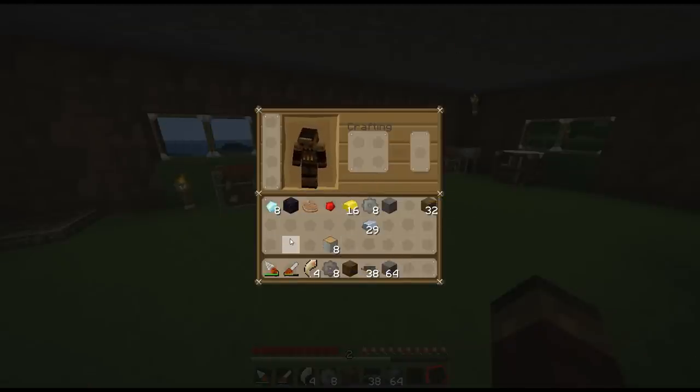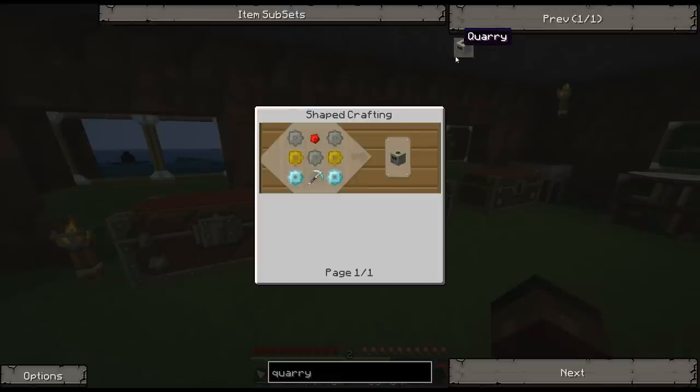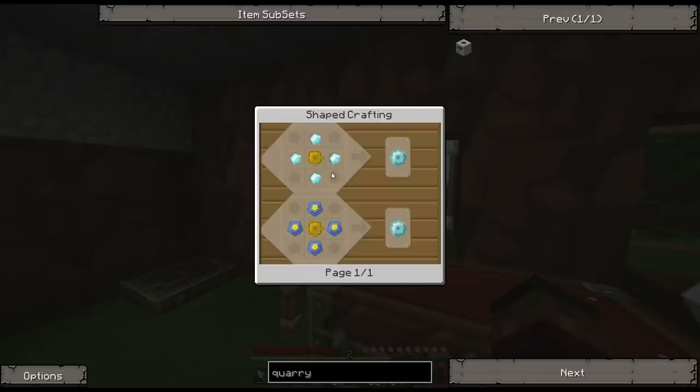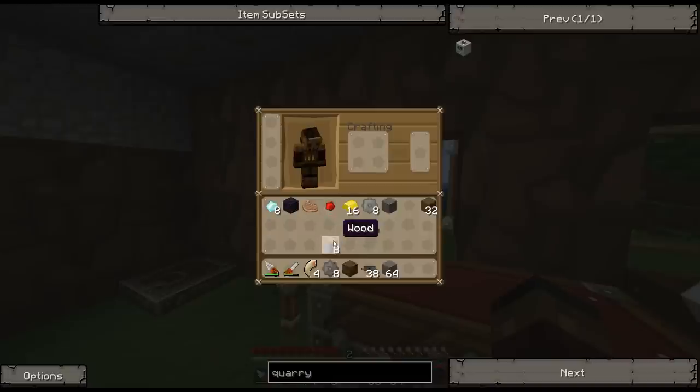We're going to make a quarry this episode, and I want to get some Buildcraft energy started using the oil I got. To make a quarry you need iron gears, gold gears, and diamond gears. A diamond gear is diamonds around a gold gear, gold gear is gold around an iron gear, iron gears are iron around a stone gear, and a stone gear is stone around cobblestone around a wood gear, and a wood gear is just sticks.